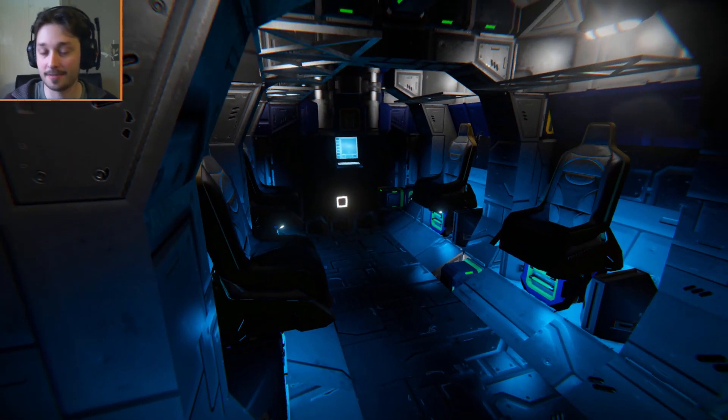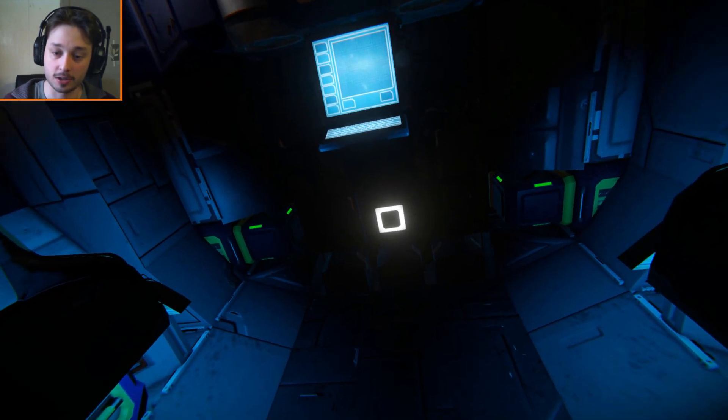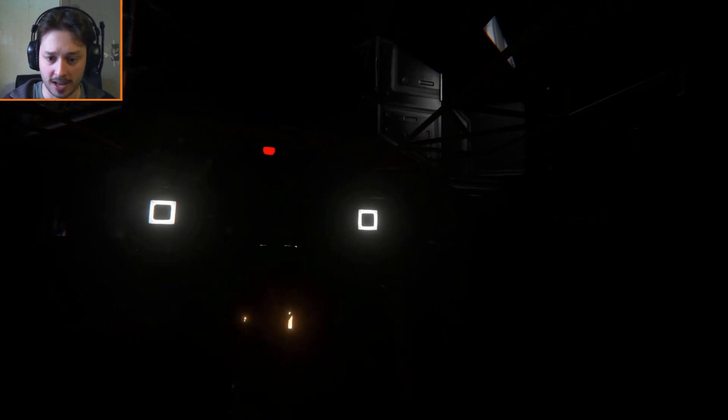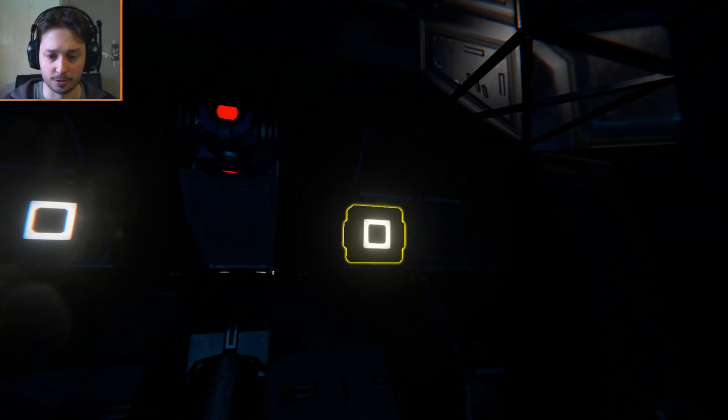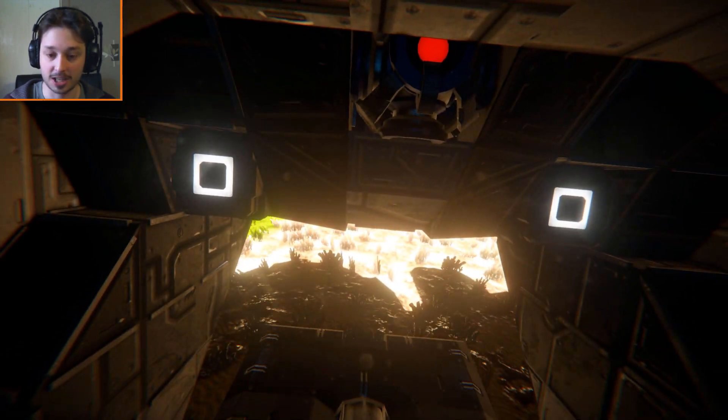Waiting for our drop. We can have six people in the back and two people in the front. We can toggle the lights on and off — nice and dark in here now. Let's leave them off to save power because we're an eco-friendly astronaut. Unlock that, open the door — and out comes the light.